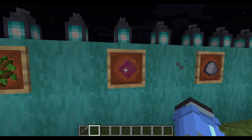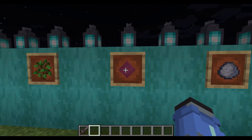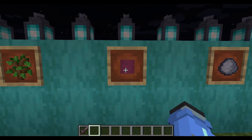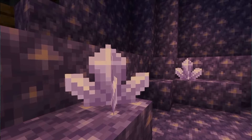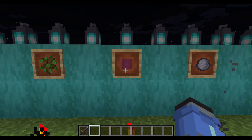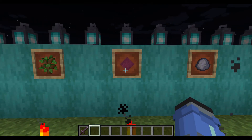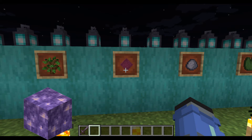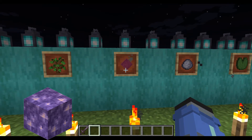Next, the amethyst and amethyst geodes — I do not like these whatsoever. The crystals found in these caves don't look right; they're too crystallized. Could Mojang have done a better job? 100%. Don't get me wrong, they look cool, but they don't have that Minecraft look. The only use for the crystals is for telescopes. The blocks surrounding the crystals, though, I think those do look cool and could be a good building block.